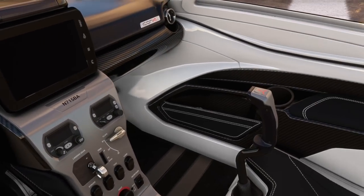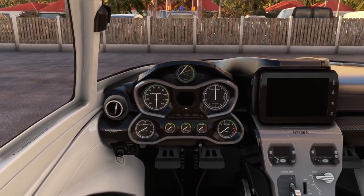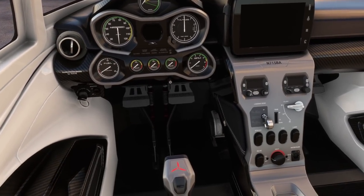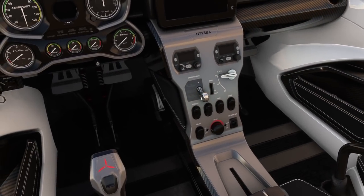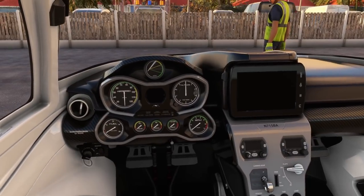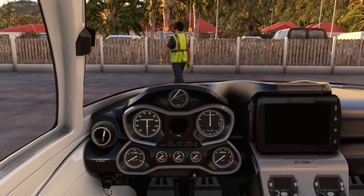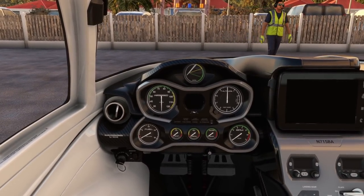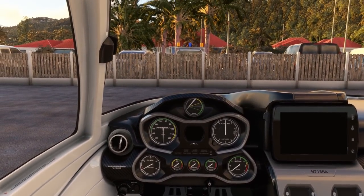One thing I really do like about this aircraft is it's very sleek looking — it's almost like you're sitting in the cockpit of a sports car, something high performance, and then you realize it's a plane. It's a very nicely done model. I'll give Asobo credit: all the default aircraft look great. It's just that sometimes the performance doesn't really come close to what we'd expect from a real world aircraft.